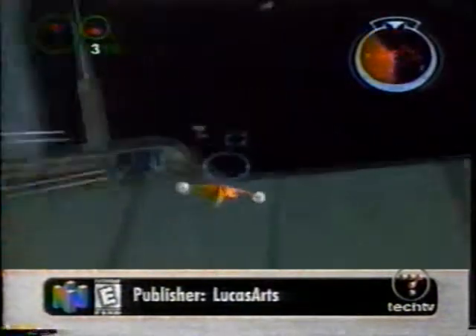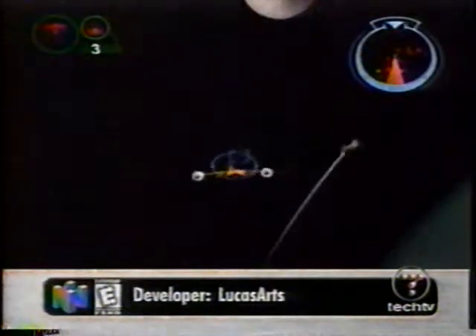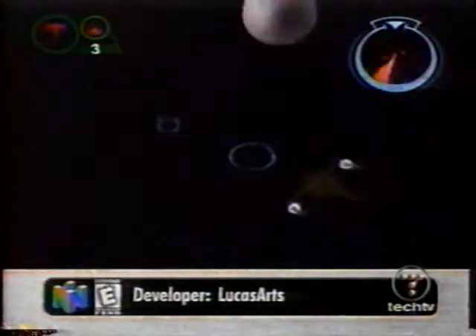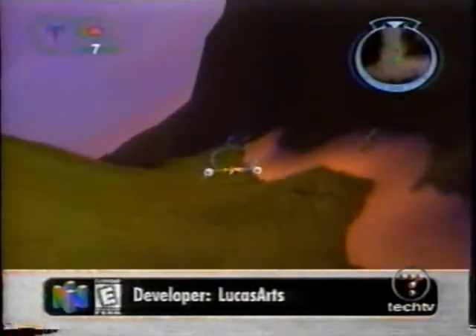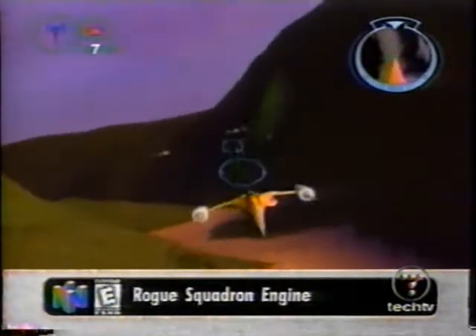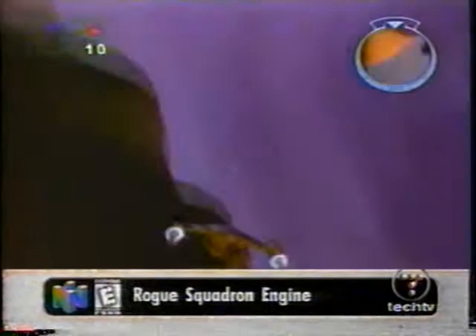Factor V's specialty is sound, and it shines here. Sound effects are crystal clear and straight from the film. Blaster bolts whine, droid fighters howl, and the score rumbles powerfully in the background.